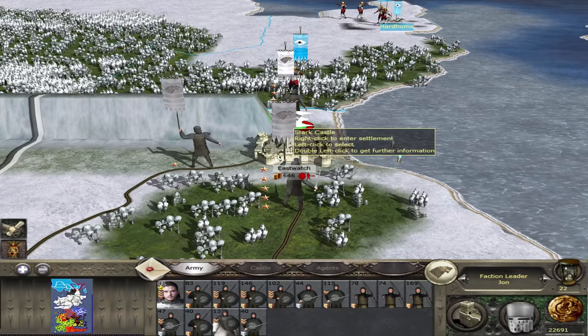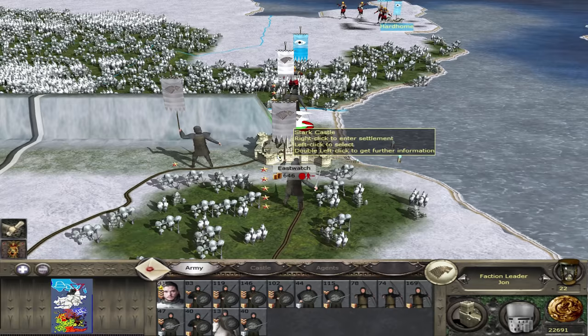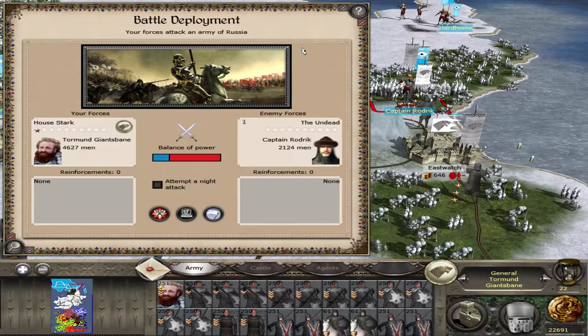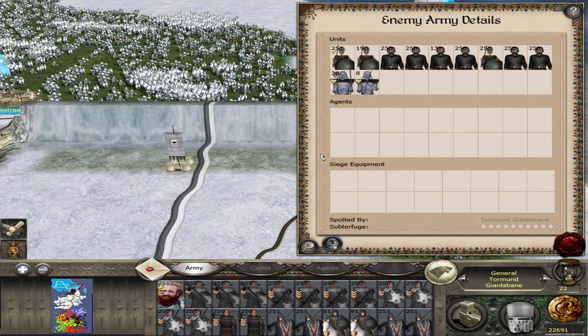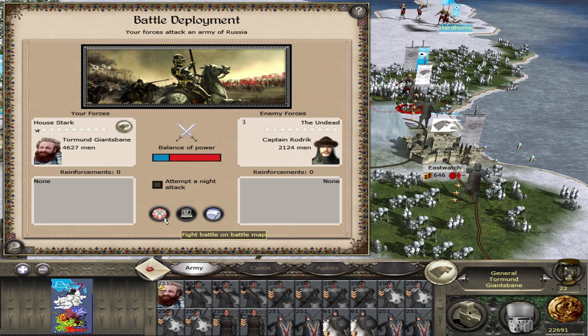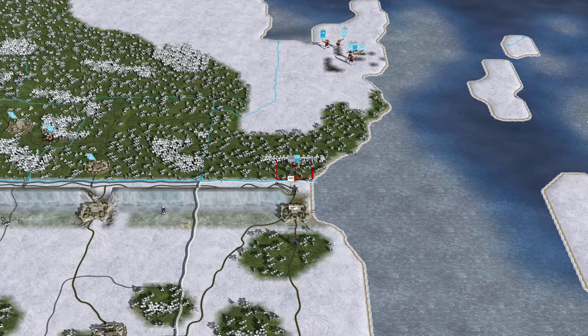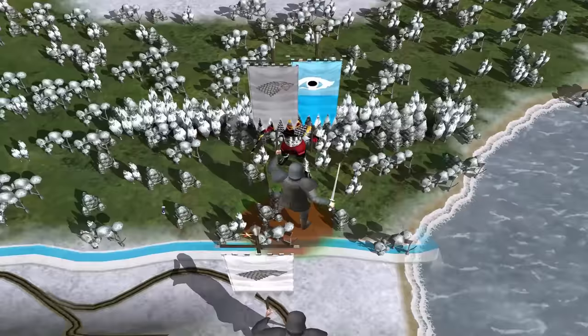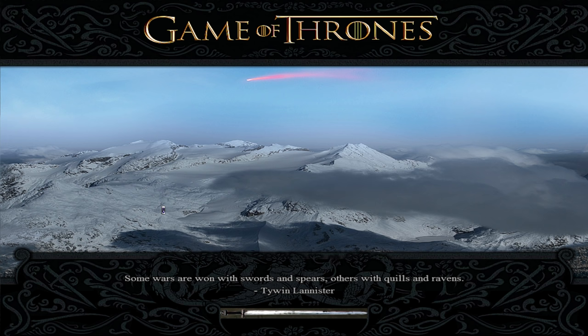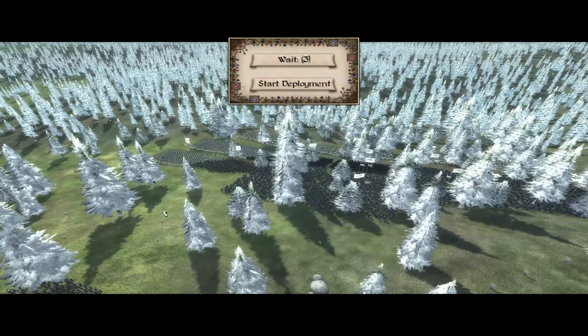That was a pretty bad defeat. Let's move in some reinforcements. Tormund could come in to try and finish off the army — there's not that many of them left. I just don't know how good Tormund's army actually is, but I think we won't get a better chance than this. So let's dive in for another battle right away. Hopefully Tormund will be good enough — we just outnumber them two to one. Hopefully we can envelop them and finish them off. But my god, we are having so much trouble simply defeating one of the undead stacks, and they have so many sitting in reserve.